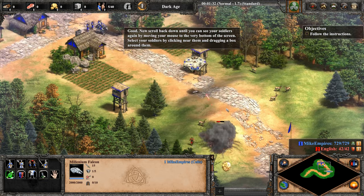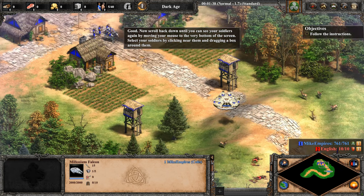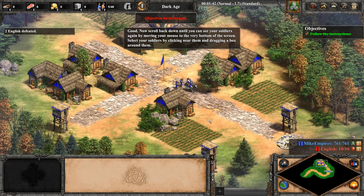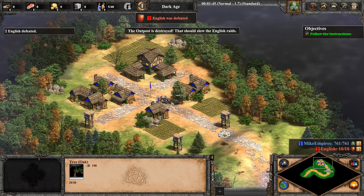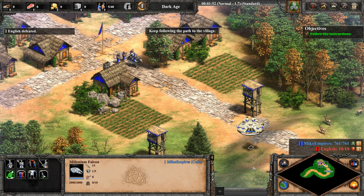Now scroll back down until you can see your soldiers again by moving your mouse to the very bottom of the screen. Select your soldiers by clicking near them and dragging a box around them. The outpost is destroyed. That should slow the English raids.